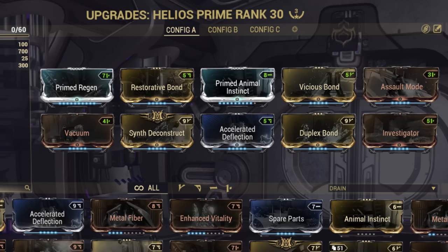So guys, as you can see here: Primed Regen, Restorative Bond, Primed Animal Instinct, Vicious Bond, Assault Mode, Vacuum, Synth Deconstruct, Accelerated Deflection, Duplex Bond — and Investigator is the reason this is so broken.